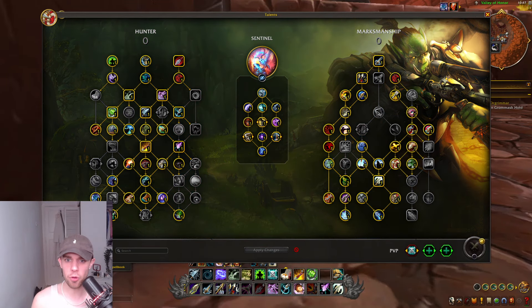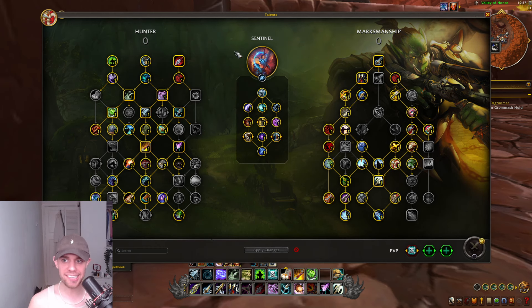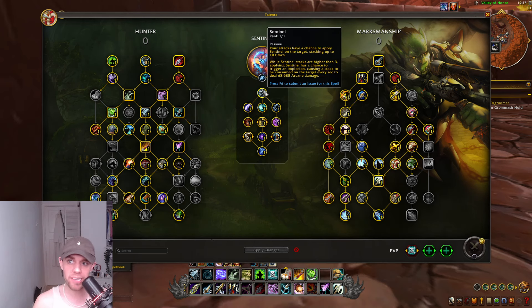This is a quick guide for Marksmanship Hunter for The War Within. We're going to go over both raiding and Mythic Plus builds. We're going to be taking Sentinel as our hero talent choice for both builds, which basically means our attacks have a chance to apply a Sentinel on the target.